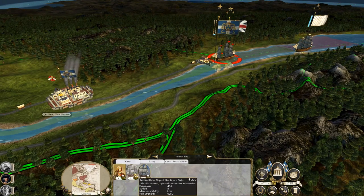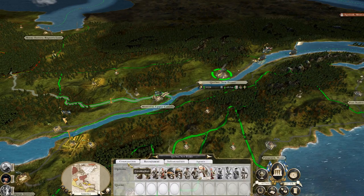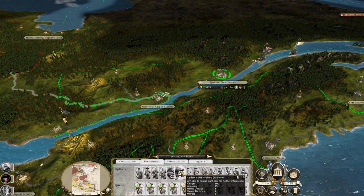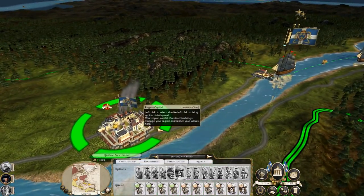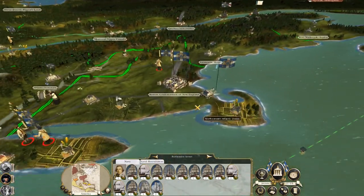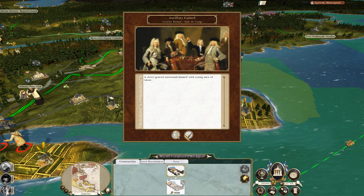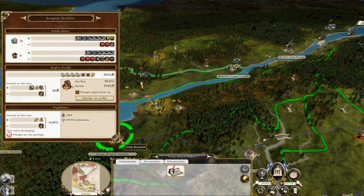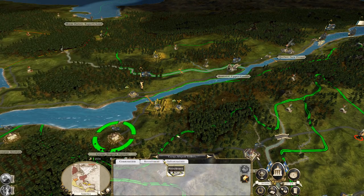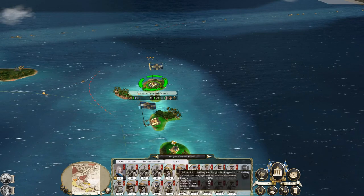Heavy frigate plus two second rate ships of the line - so we're not going to be doing much attacking of them. Let's build sediment fortifications for Quebec and have a really good garrison there as well. I'd love to ambush these guys but they're protected by the French fleet and we haven't got a good fleet to take them out ourselves. Naval architectures is two turns away, one turn away from advanced farming which should hopefully keep this territory growing. Even with tax exemption they're still not growing.